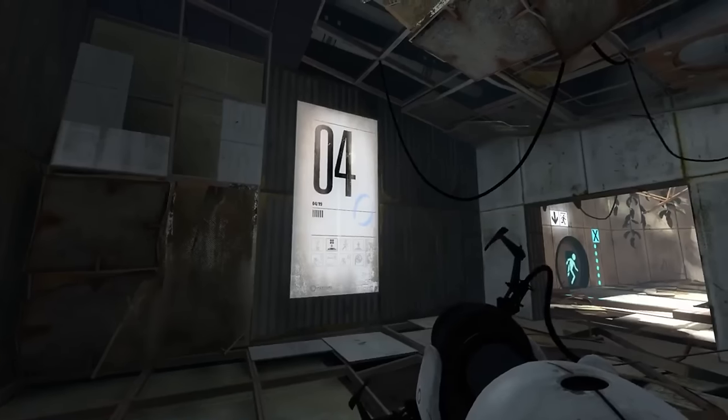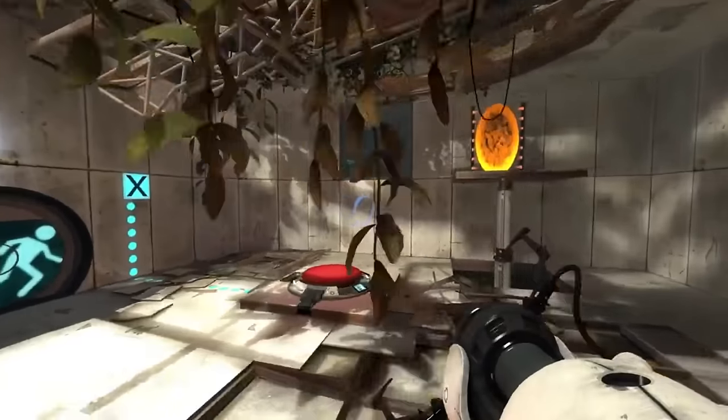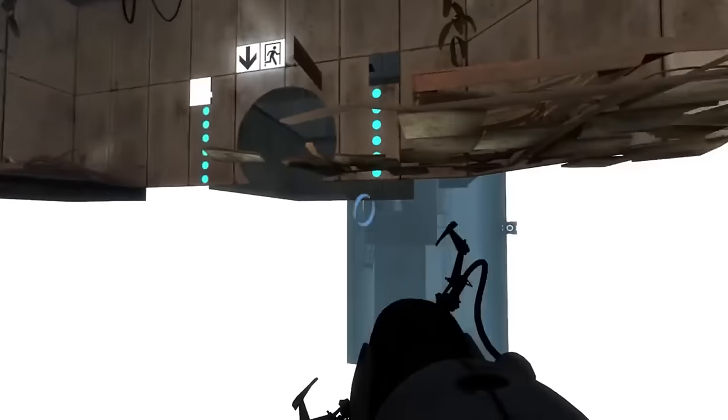Outside of the boundaries for Portal 2 is fairly clean, so finding something out of bounds is a little unusual. That's why showing off this cube in Test Chamber 4 is worth showcasing — unless the game intentionally pushes something out of the boundaries, you'd be very lucky to find anything at all.